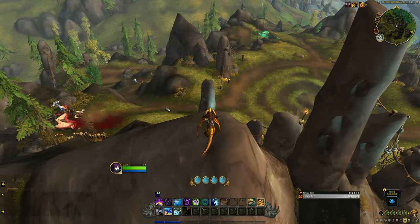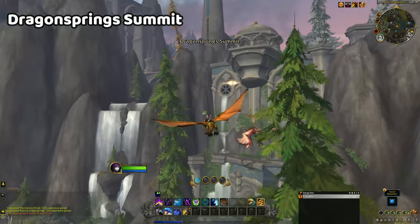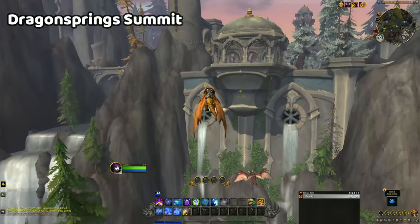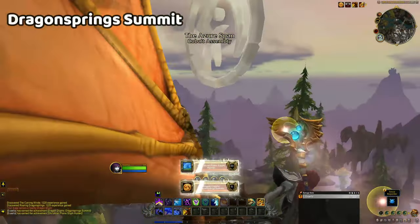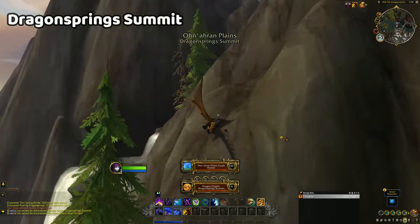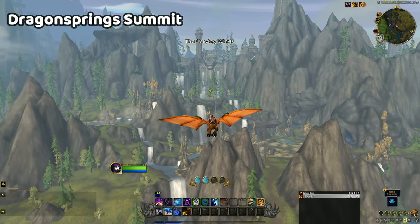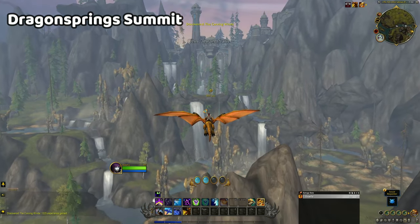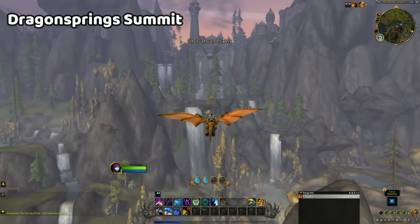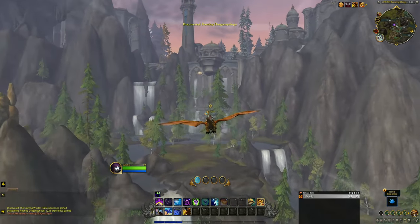Just watch where you land so you don't aggro unnecessary quest mobs. The final glyph of this zone is in the Dragon Springs Summit, and it's one of the trickiest ones to reach. The glyph is just under and to the side of a platform overhanging off of a cliff. Be careful of that platform, especially if you aren't max level yet, as there are elite mobs there. I managed to reach this glyph by starting at the previous glyph location, but just be mindful of your momentum and vigour, as this glyph requires you to fly upwards for the majority of the flight from point A to point B.